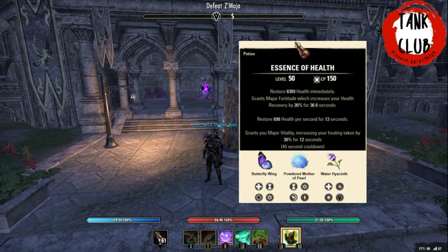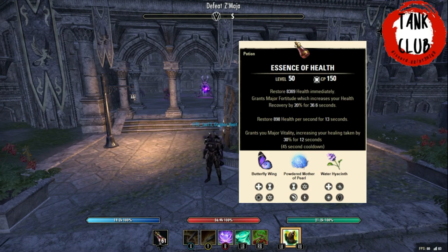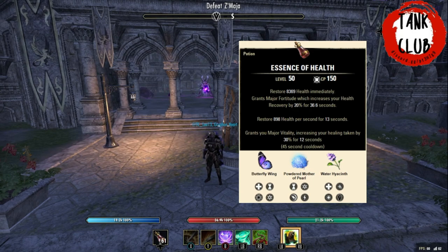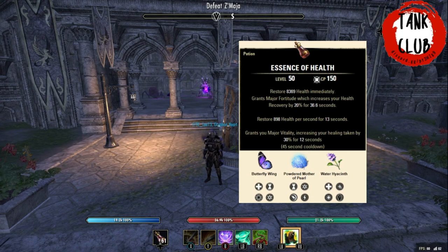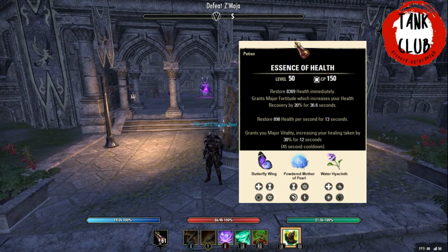We are a Nord, but you could pretty much play any race for this trial. Argonian would work fine. Breton works really well because there is no physical damage in this trial — if you are the main tank doing the portal and tanking Zmarja without the mini bosses, it's all spell and Magicka damage. Breton gives reduced cost on Magicka abilities, making it easier to heal yourself in the portal, plus a lot of spell resistance. I choose Nord as my personal favourite tank race, but my top three would definitely be Nord, Argonian, and Breton.